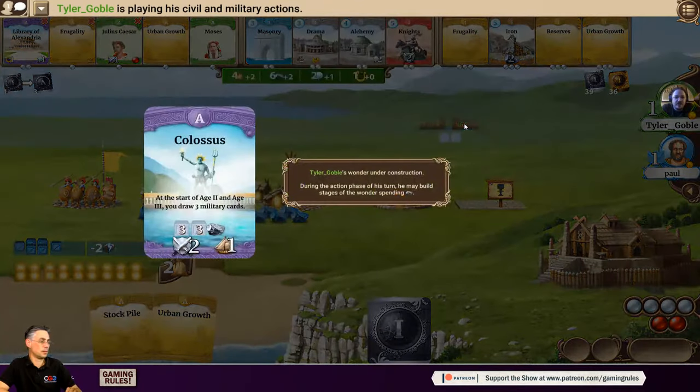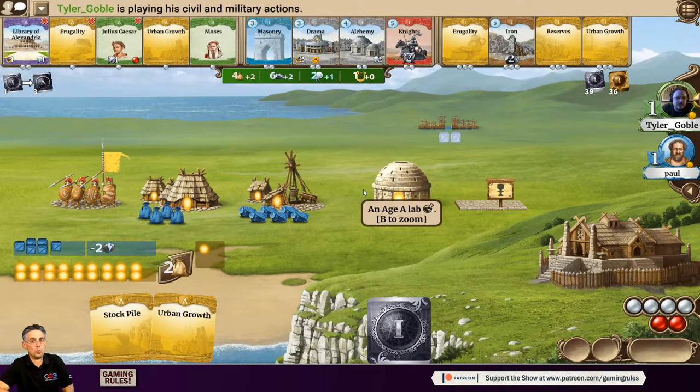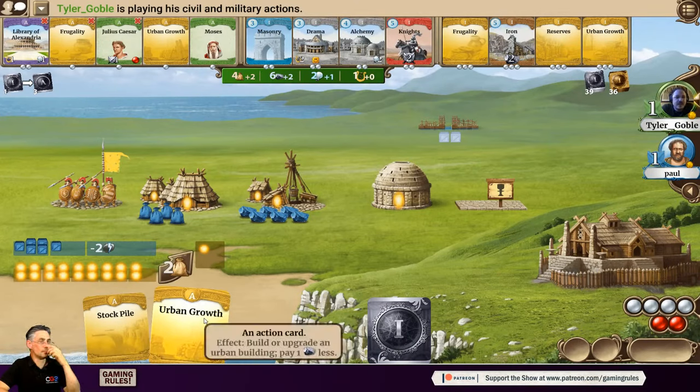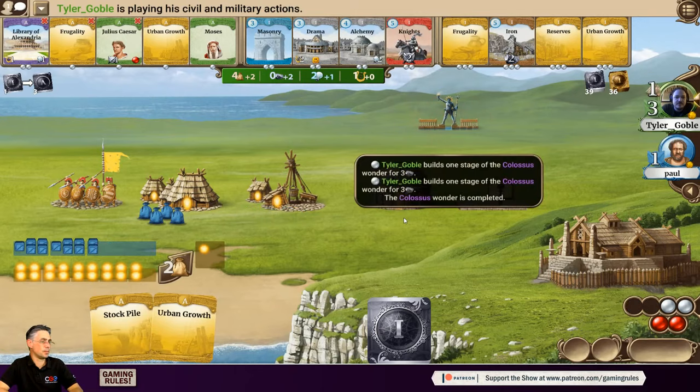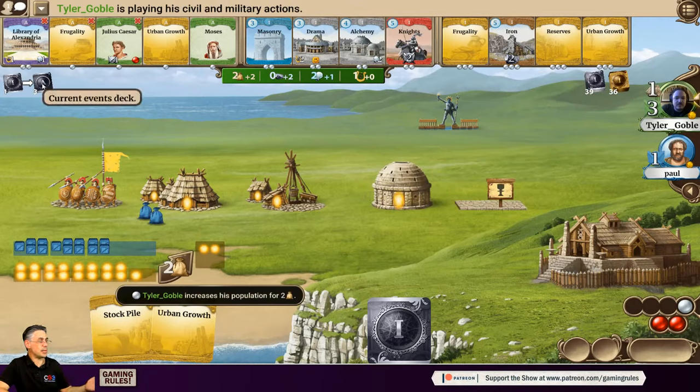Tyler also takes two rocks and can finish the Colossus straight away — Colossus costs six resources, which he has. Paul notes that early on you almost always take resources rather than food. Tyler increases his population twice and ends his turn. The Colossus has been built — Tyler's strength has gone up to three. That's fine for now since they're still in age-A military cards.